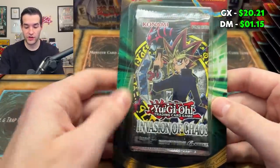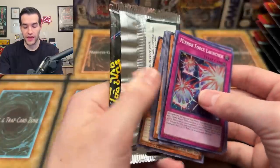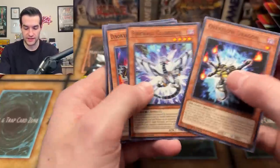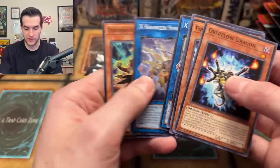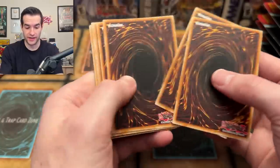Next up, we have a banger — Invasion of Chaos. You guys know the 25th anniversary is coming out soon, and we're going to be opening a lot of these old school packs, so keep an eye out for that. We should have a discount code coming out soon — it's probably out by the time you guys see this — for pre-orders.